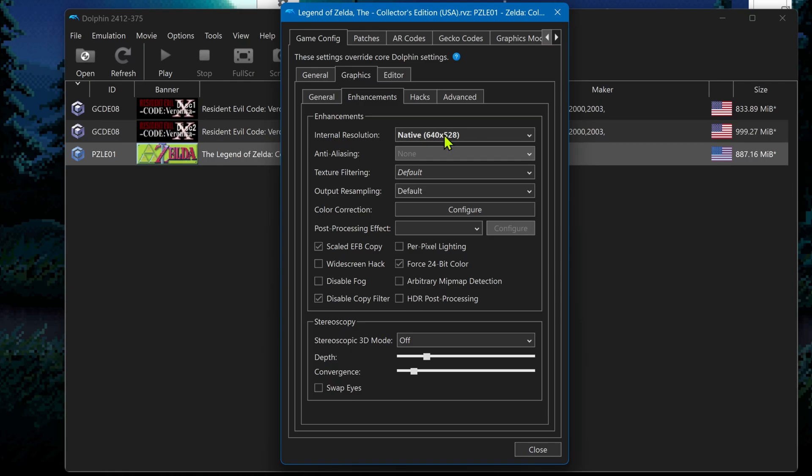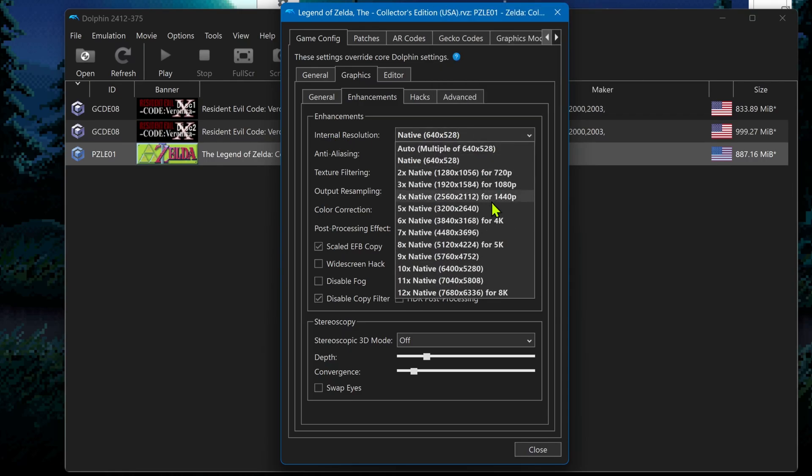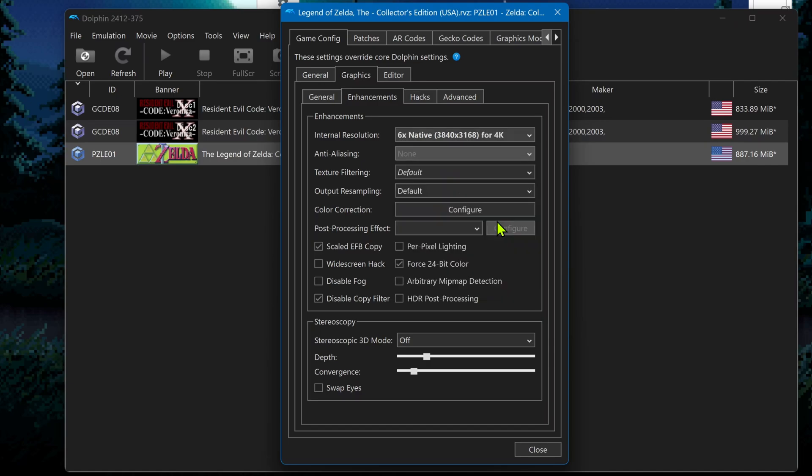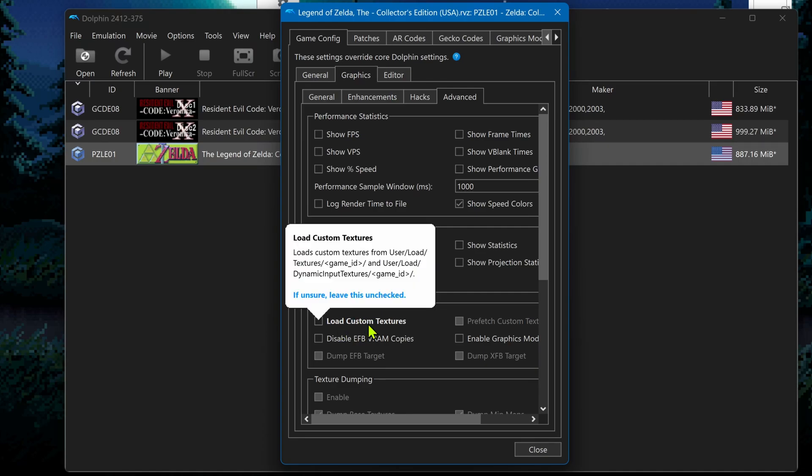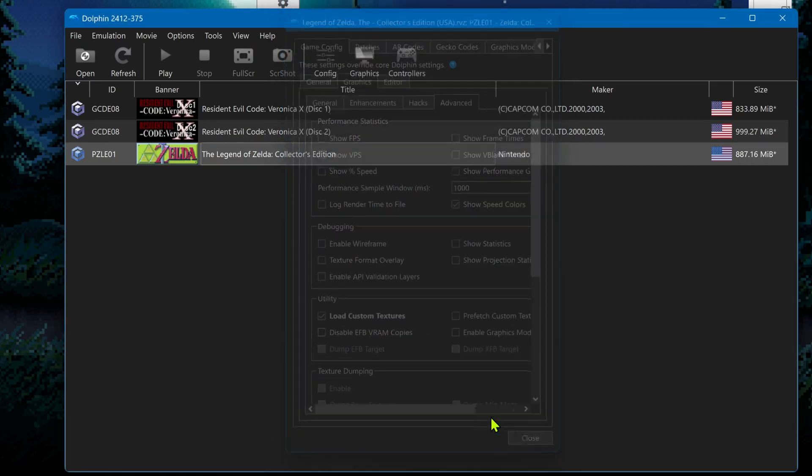In the Internal Resolution setting, it is recommended to use at least an HD resolution. Even if you're using the 4K textures, an HD resolution is fine — you won't notice much difference at native resolution. Then go to the Advanced tab, and in the Utilities section, turn on Load Custom Textures. Close this window.